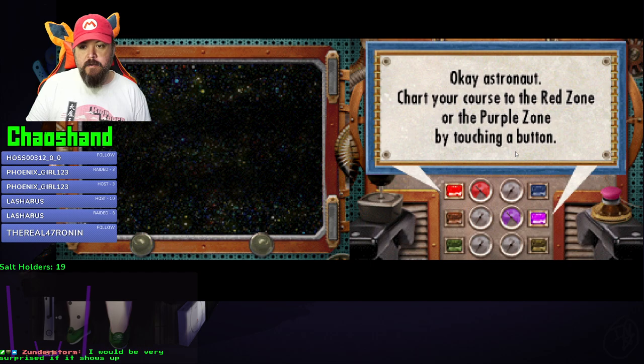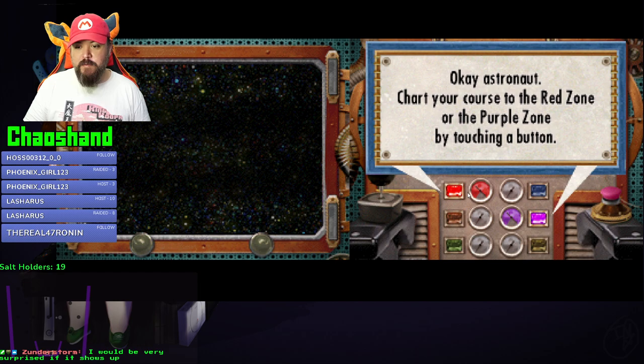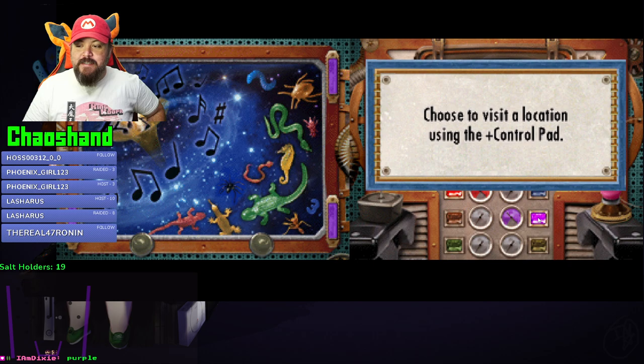Astronaut, chart your course to the red zone or the purple zone by touching a button. Do we go to the red zone or do we go to the purple zone? Put your choice into chat now - red or purple? She's just like Dora - which way should I go? Dixies said purple, so...